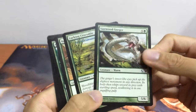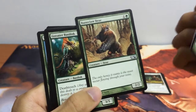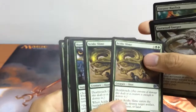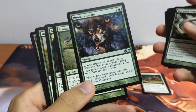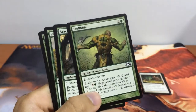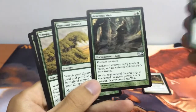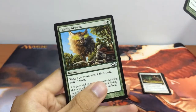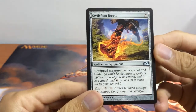For green, we have our Vastwood Gorger as our big beefy creature. We have our 2/2 Bloodthirst with Island Walk — Lurking Crocodile. Our staple Bear. Greater Basilisk, 3/5 Deathtouch. 2 Acidic Slimes: 2/2 Deathtouch, and when they enter the battlefield they destroy target artifact, enchantment, or land — destroying land in limited is really awesome because without mana the opponent is just stuck. We have Hunter's Insight for card draw, Troll Hide as a very powerful enchantment spell, Arachnus Web which is similar to Pacifism, Rampant Growth to let us cast our creatures earlier, and Titanic Growth for +4/+4. For our colorless, we have Swiftfoot Boots giving our creature Hexproof and Haste.